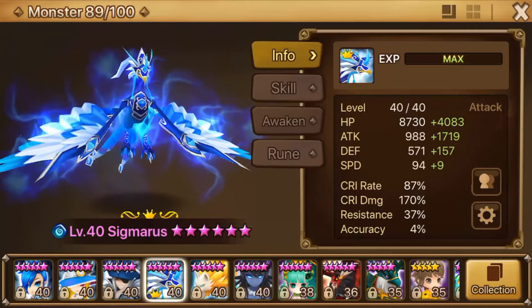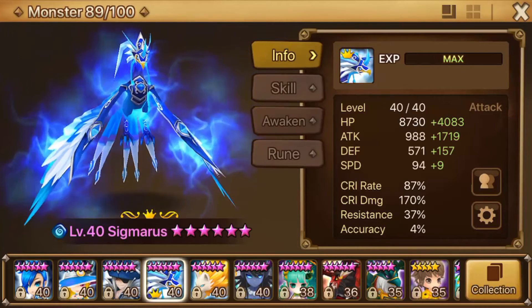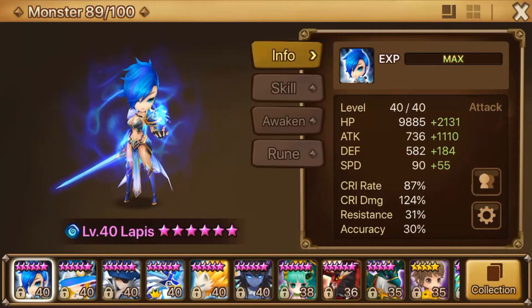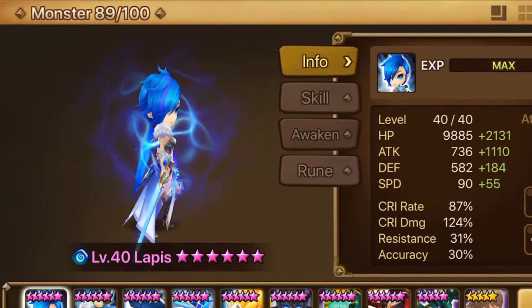The only place I have complaints is I want Sigmaris to be faster. Like plus 50, plus 60 speed would be nice, just so the damage output would be a little bit more there. Magic Knight is pretty much still just there for the attack bar reduction and a little bit of extra damage she brings as well. But she's a really nice unit to have there — it's better than a support unit.